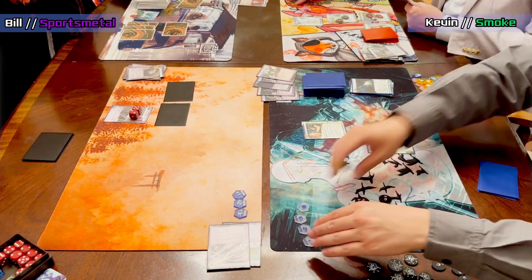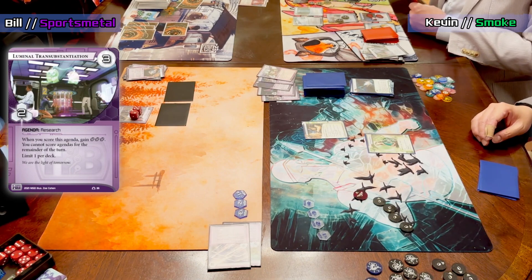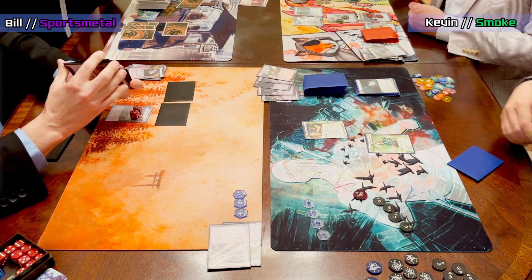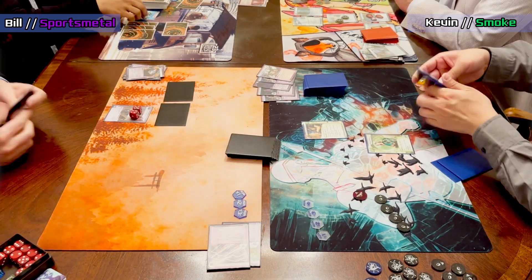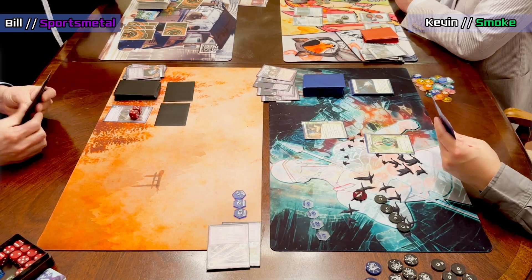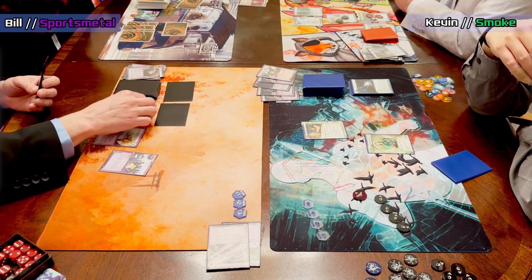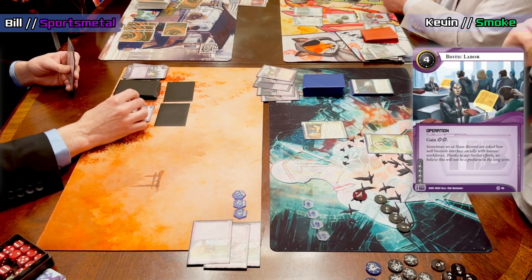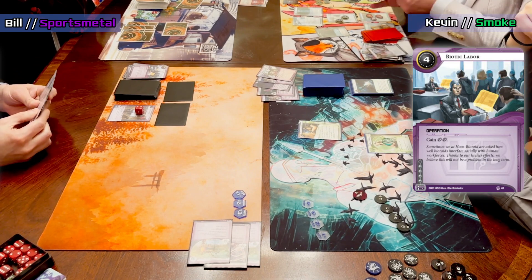Kevin takes the Luminal because the Ontologicals are still four-twos for Bill — that's the upside of not having taken core damage. Kevin is now at game point; one more Deep Dive would win. The Luminal is such a tempo-positive card to score anyway. As Bill, you're not dead — you're on three points to five, the runner has no breakers, and you're on nine credits. Probably biotic-labor out another Vitruvius and res the Magnet.